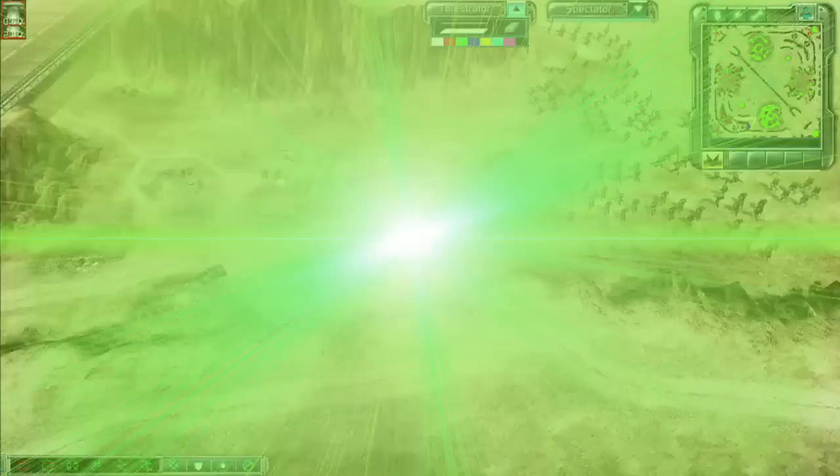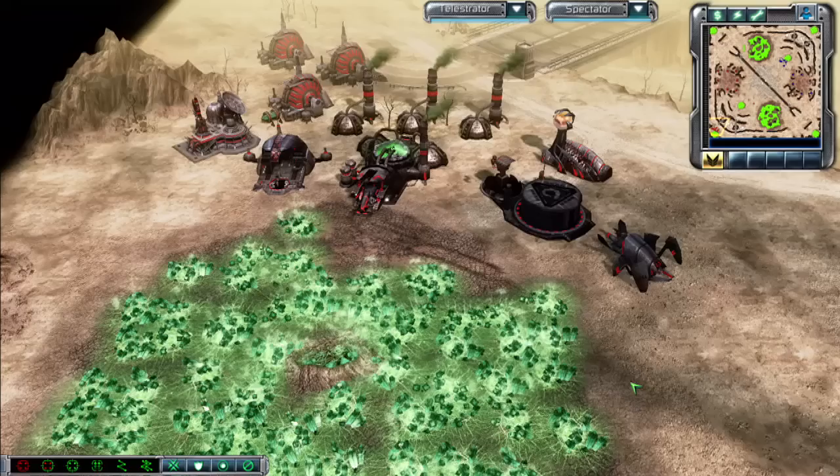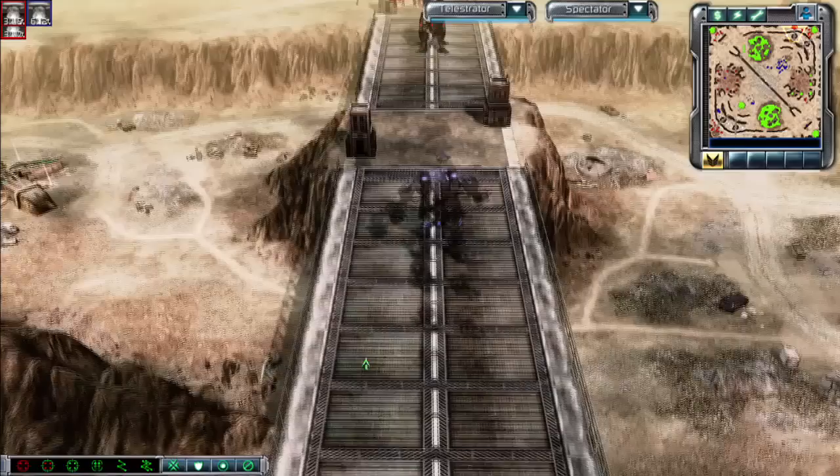A few weeks ago, David and Raj faced off on Black's Big Battle in what the devs have nicknamed Noobstock 2008. Let's take a look at some of the things you can learn from these players. First off, scouting is key. If Raj had scouted, he would have seen David's vulnerable ant line of engineers or hidden bases in the corners. Also, when you scout, use cheap infantry and not stealth epic units.